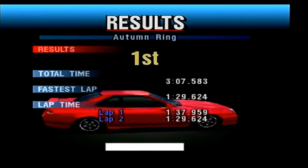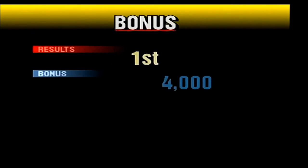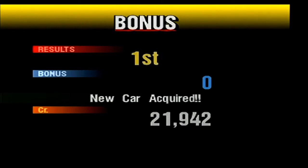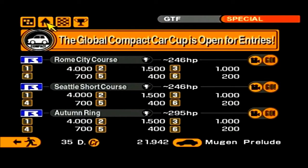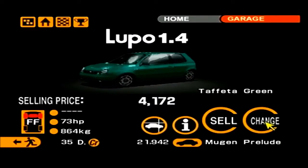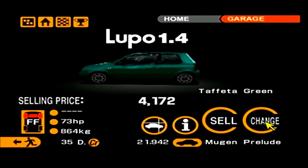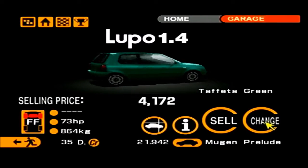That was part three and the final part of the Global Compact Cup challenge. Hopefully I'll never have to see this again. We get a new car — that's the most important thing. Hopefully something I can use for future events. It's a Lupo. Well, at least it's my favourite colour — that's probably the only good thing to come out of this.